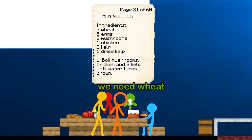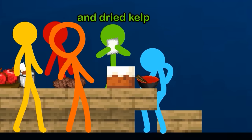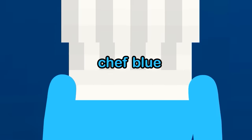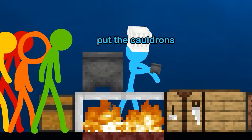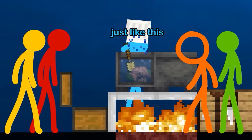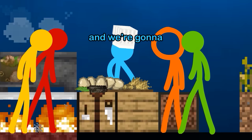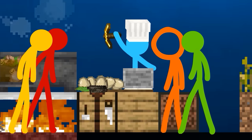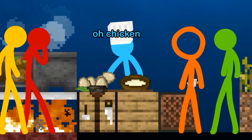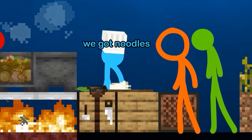Okay guys, we need wheat, eggs, mushrooms, chicken, kelp, and dried kelp. Chef Blue in the house. Light the fire. Put the cauldrons with water in. Get the ingredients just like this — you guys better be watching. Once you're done stirring, get the other ingredients and we're going to make some flour. Once you get the flour, throw it in a bowl with some eggs. Don't cook the chicken — put some water in, throw the rest of the eggs in, and we got noodles. Boom.